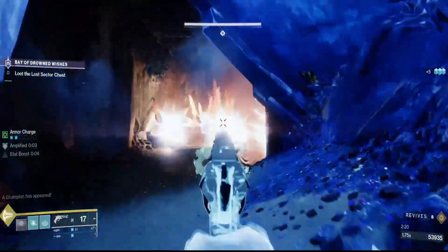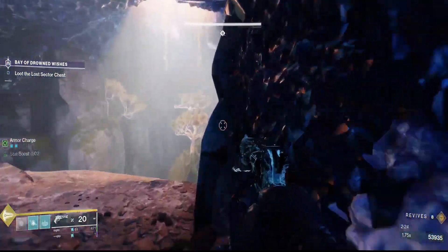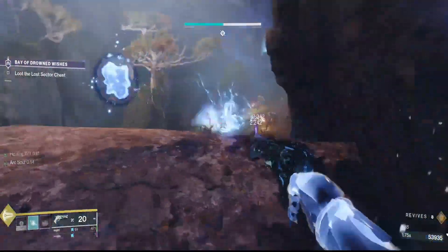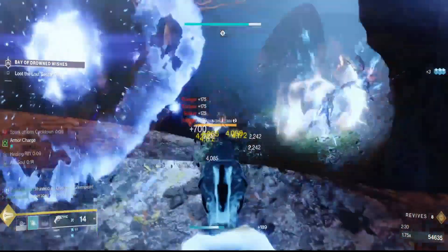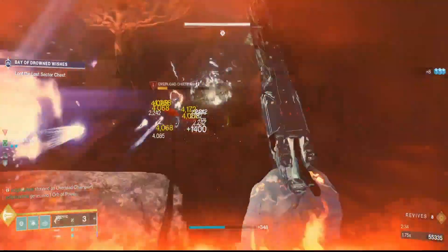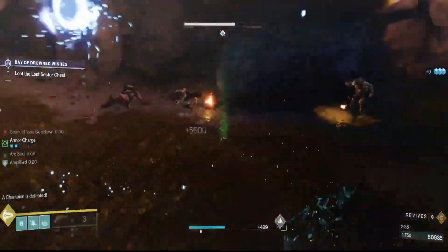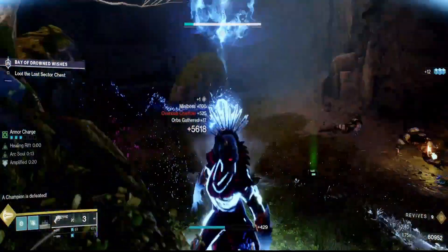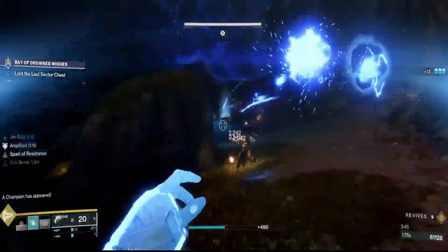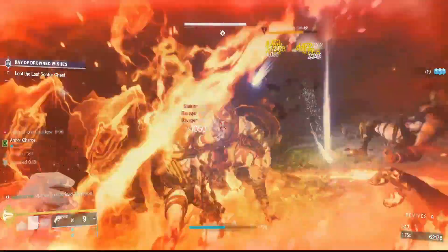One bomb, two bomb. Reload. If you don't have a grenade up, pop your Healing Rift — it'll bring it back up. We're doing all this free damage. We're going to run down here and use the Finisher. Arc Souls will take care of everything else for us. Grenade up on the Overload — Arc Souls will handle everything around us, we're not worried about it.